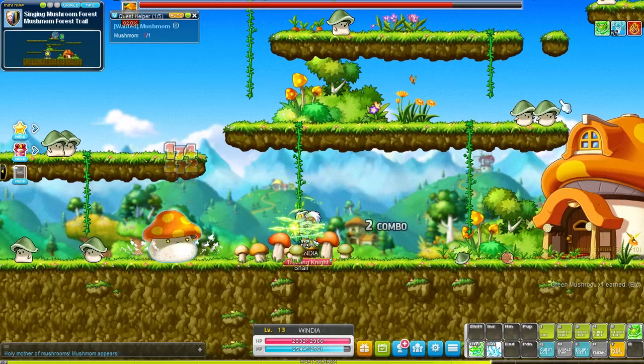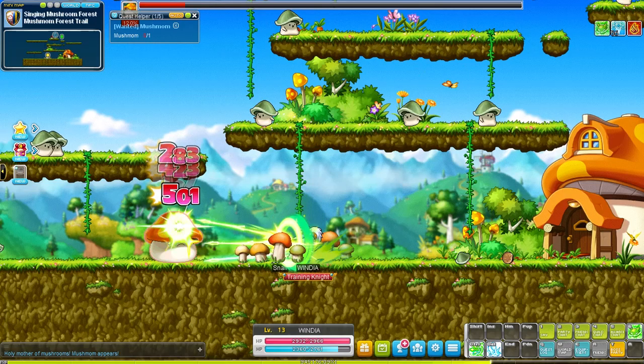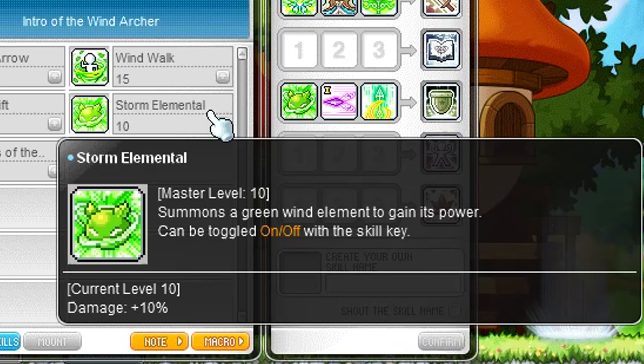Remember those elemental summons from your first job for all the knights? Dawn Warrior's summon gives you stacks when you switch between elements — those are needed for your space skills. Thunderbreaker's elemental toggle gives you stacks when you link skills, increasing your stats. Nightwalker's elemental summon leaves a debuff and you deal damage over time. And then there is the Wind Archer elemental — it gives you 10% damage. You can toggle it on and off if you want to be weaker, I guess. Take it or leave it.